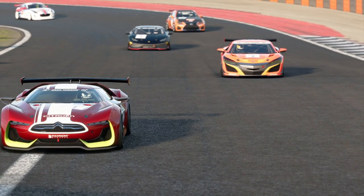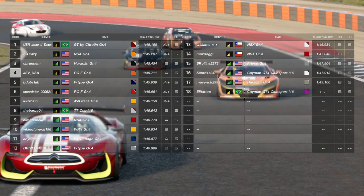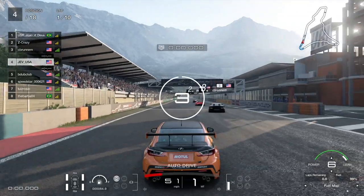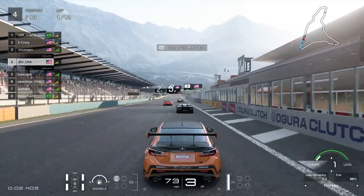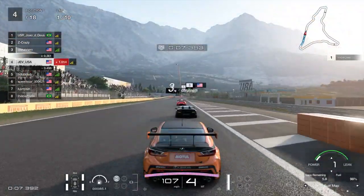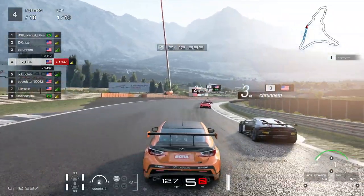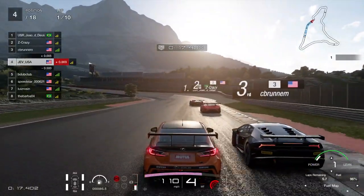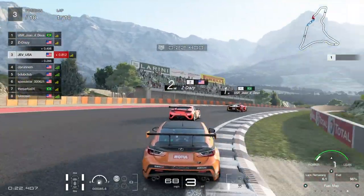Welcome back racers to Dragon Trail Seaside once again, and boy oh boy have we got another good couple of racers here. C Bruninen is in front of us in the Lamborghini - he's going to be the main catalyst for this video. Race C is best done on a no-stop, but I'm just having a bit of fun on my JevUSA account and going for some overtakes.